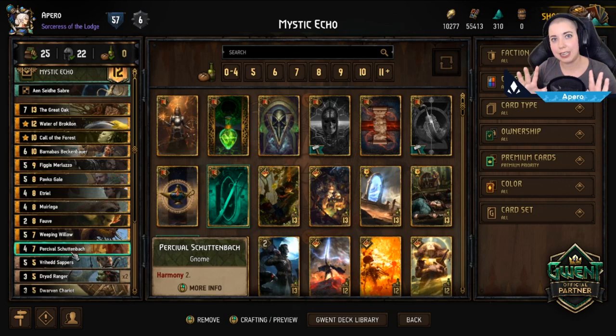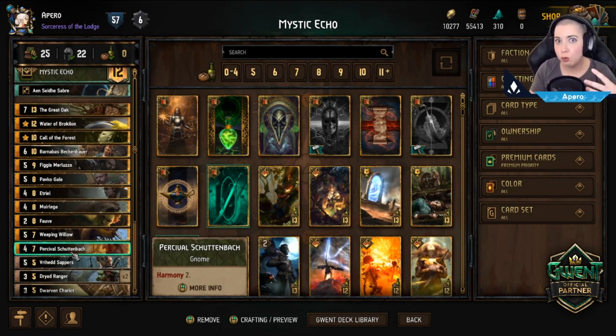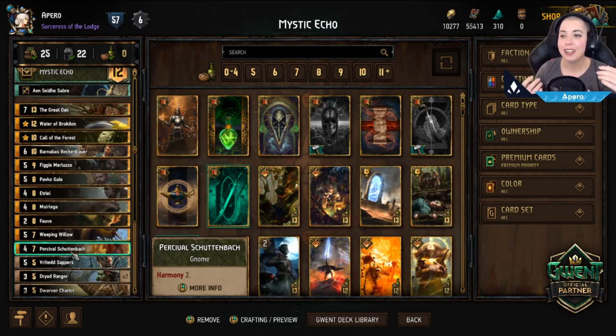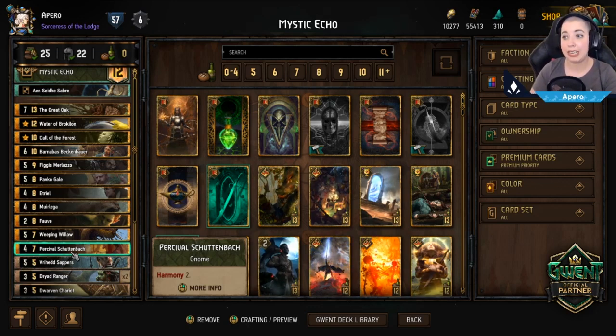Those are our bronze cards. Moving on to gold cards, we start with Percival. Percival is a gnome — we only run two gnomes, which is great for our Harmony procs. Percival himself has Harmony 2, which means for every card played that introduces a new category on your side of the board, you boost Percival by two points rather than one. So he's very useful and really worth playing early in a round to get the most value out of him.